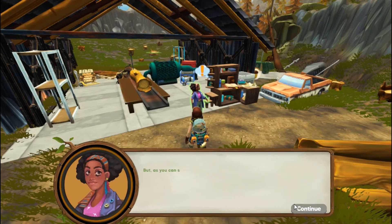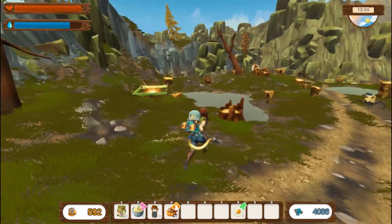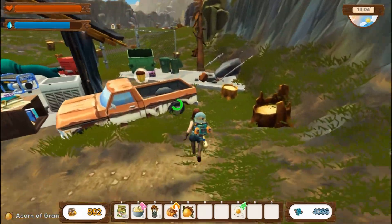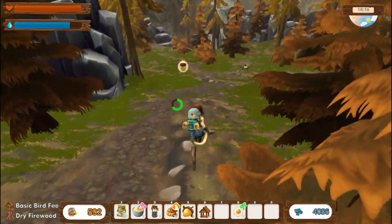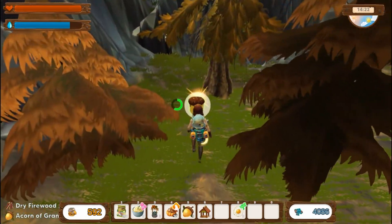She wants us to plant some oaks so birds can make their homes — six great oak acorns to be planted. She's already prepared the seed beds. Let's run around and find those. There's a seed bed. Let's get the acorns first — there's one, let's run around in a clockwise fashion. There's another and a suitcase. If we sneak right in here we have another one, and another one back here.